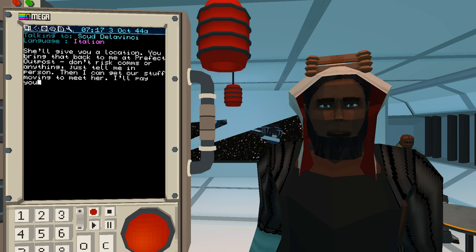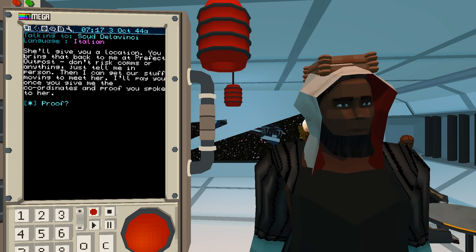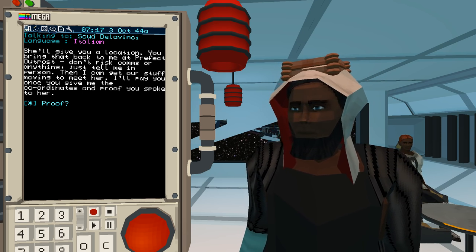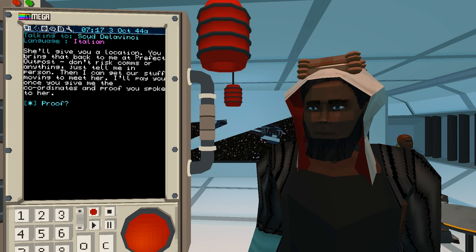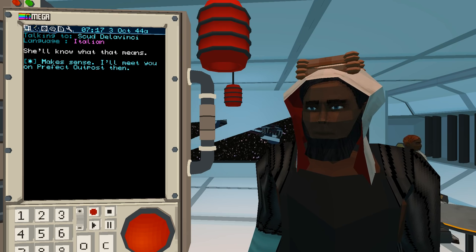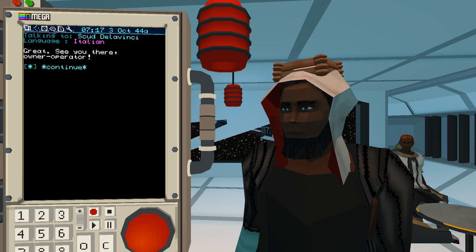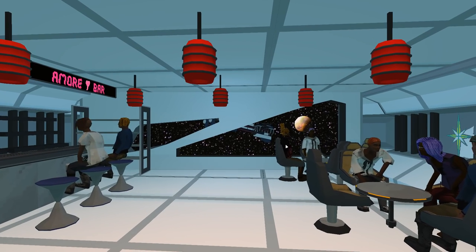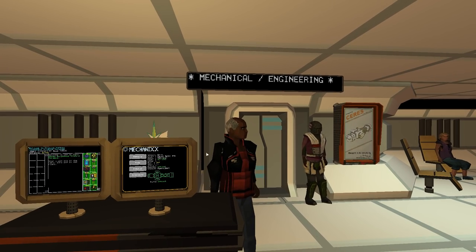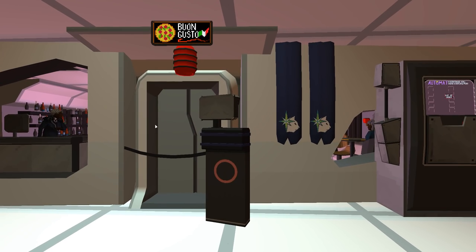'Check your location. Bring that back to me at Prefect Outpost — don't risk comms, just tell me in person. I'll pay you once you give me the coordinates and proof that you spoke to her.' What kind of proof? 'She'll know what that means.' Alright, I'll meet you at Prefect Station. 'See you there, owner-operator.' Sounds like we're making good deals here. Sure, why not — let's go do that.